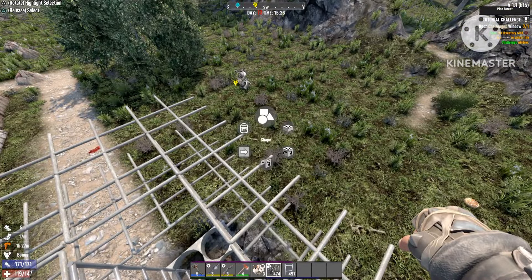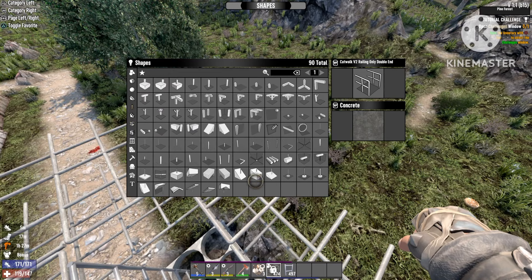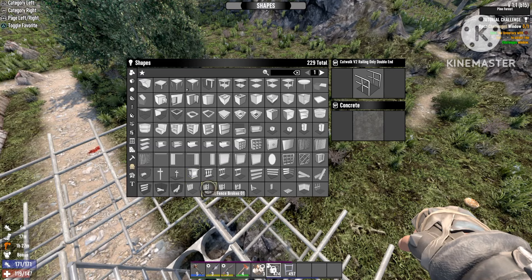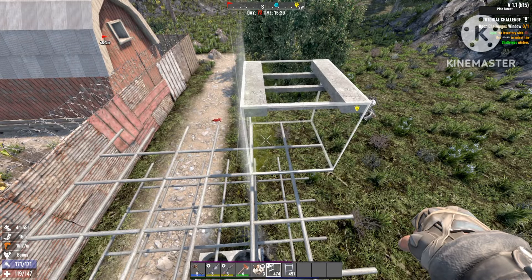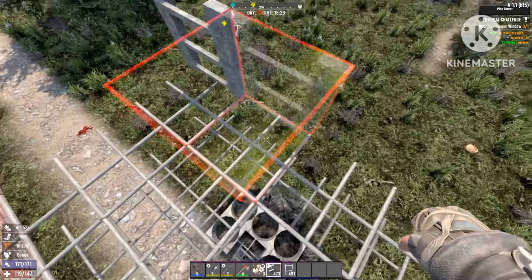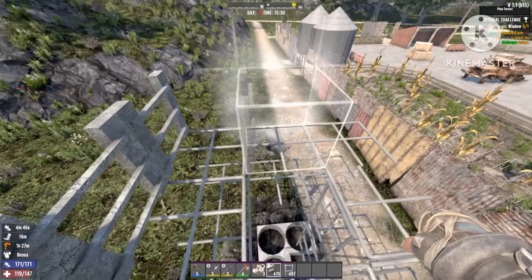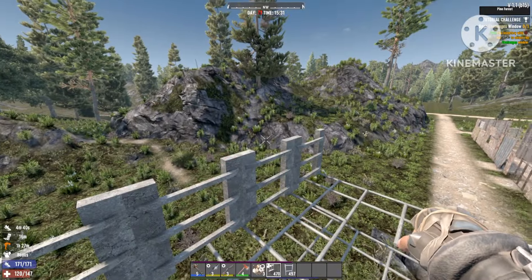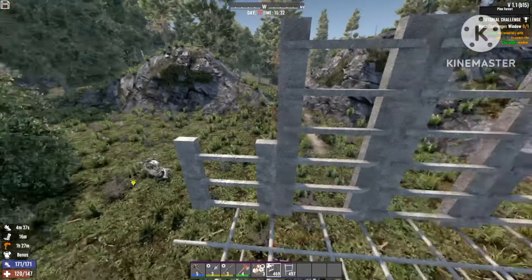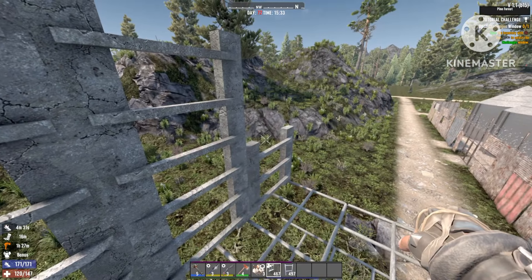The next thing you want to do is go into shapes again, but this time you want to select — you can either select the double pie, but my go-to is normally the dust block right over here. You can do construction letters as well, but I just like this one more. I'm gonna place it on its side because I like leaving a gap where you can shoot through, a really big gap with no blocks in the way. That's completely up to you, because if you don't close it fully, vultures will still be able to attack you.